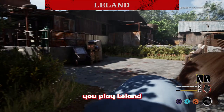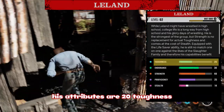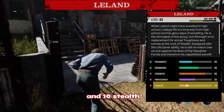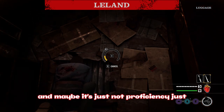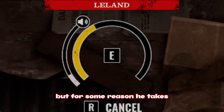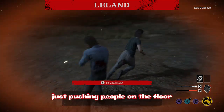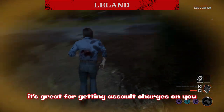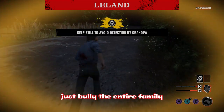If you want to bully a killer, you play Leland. His attributes are 20 toughness, 30 endurance, 40 strength, 15 proficiency, and 10 stealth. Leland has one of the worst proficiencies, so he takes a long time on tasks. His ability is literally just pushing people to the floor and running away — it's great for bullying the entire family the whole match.